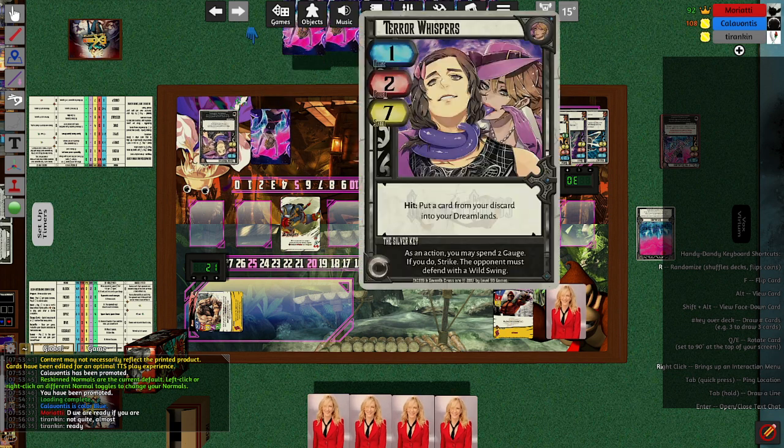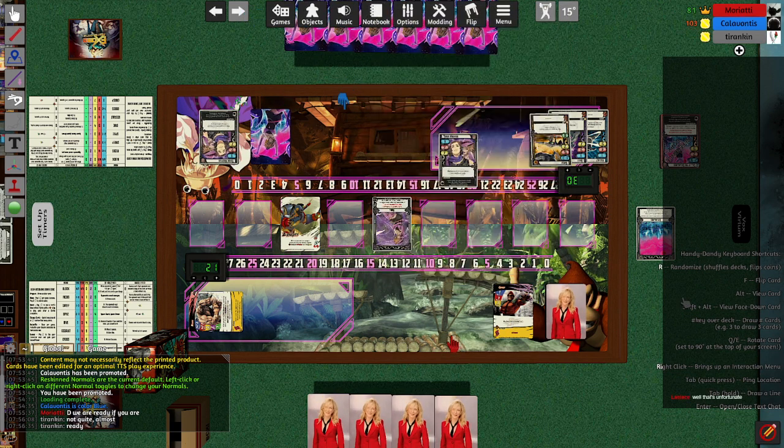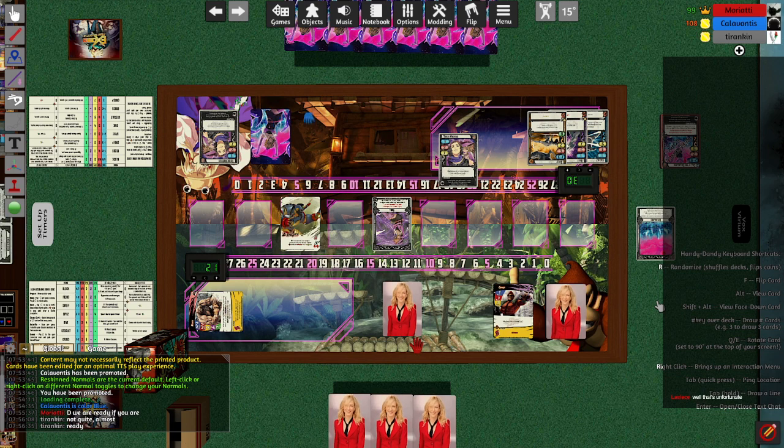Amina has 3 gauge. She transforms Tear Whispers from hand — as an action, you must spend 2 gauge to force your opponent to wild swing in defense when you initiate that strike. To be clear, this is as an action, not whenever you initiate a strike.